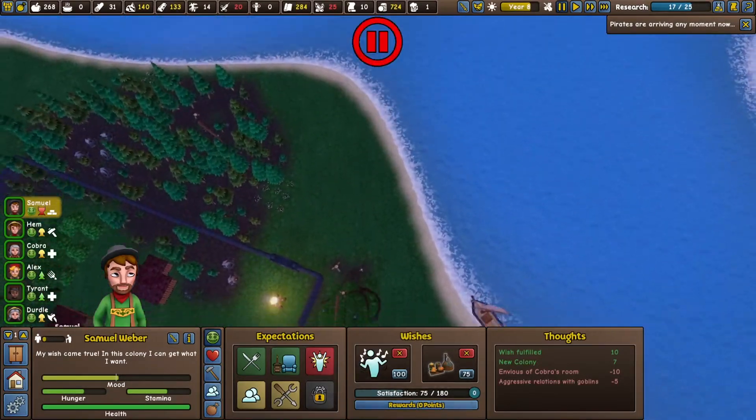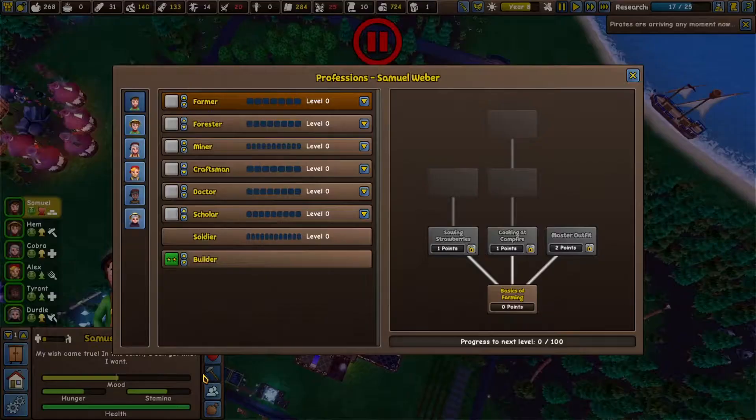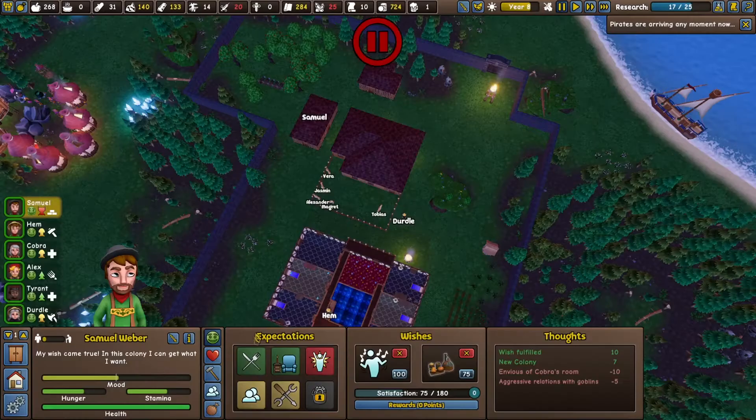Where's the d-bags? That must be their ship. Samuel with the weaponry - what can I give you? I can give you absolutely nothing. We're gonna have this guy take up archery at some point, so he has no skills. Let's actually look at this guy.